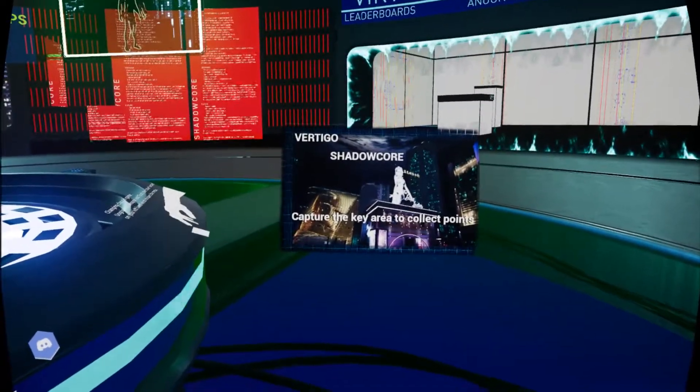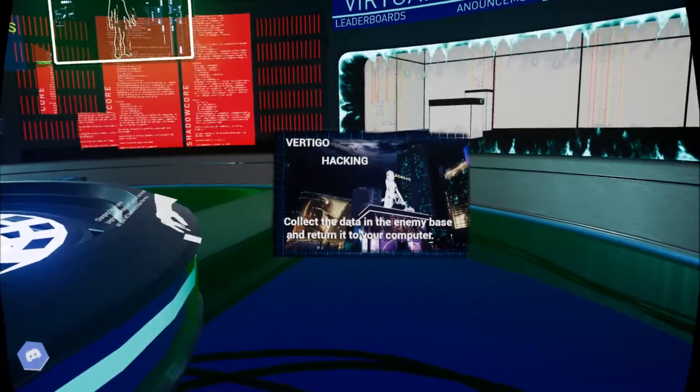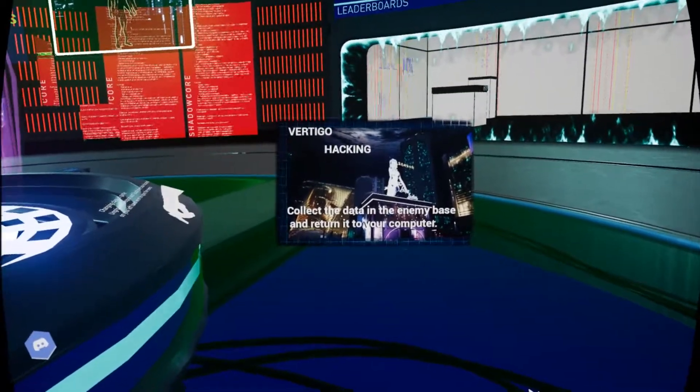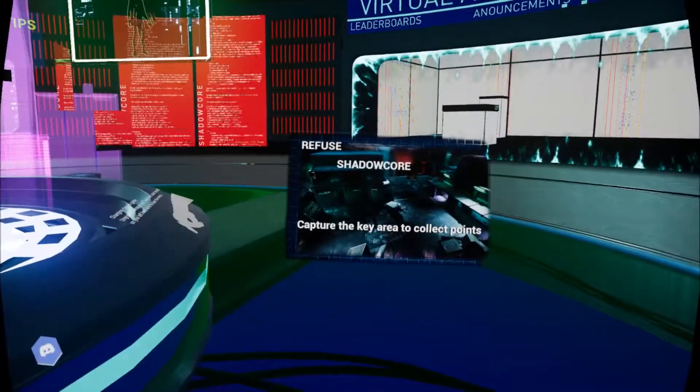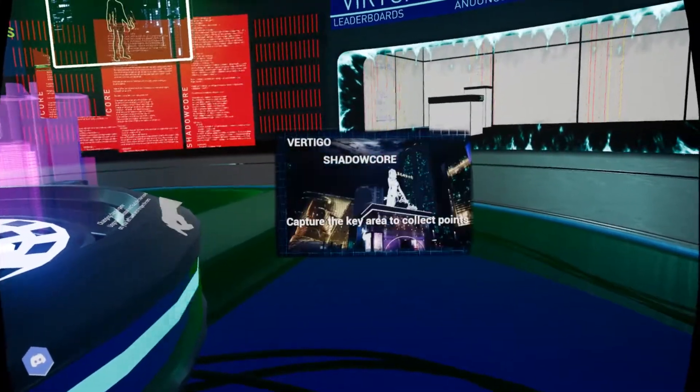There are two game modes: ShadowCore, where you capture the key area to collect points, and Hacking, where you collect data in the enemy base and return it to your computer — so that's pretty much capture the flag. There appear to be two maps, Refuse and Vertigo.